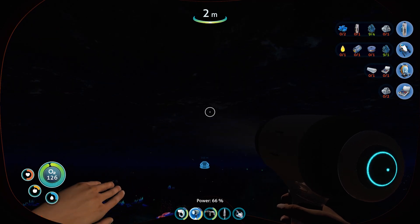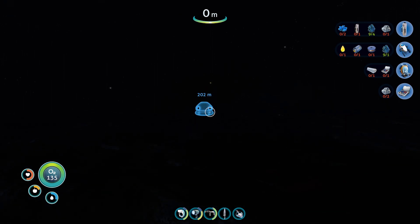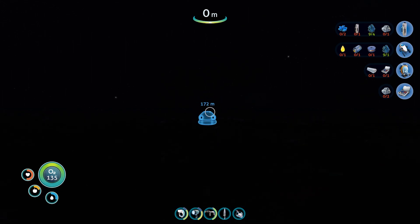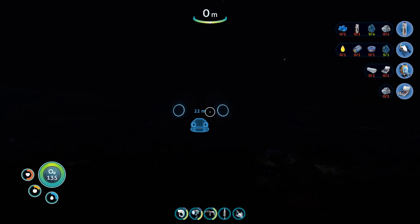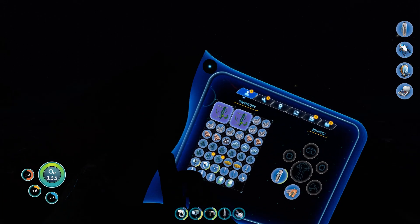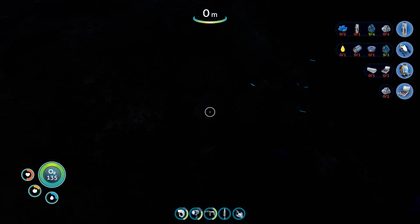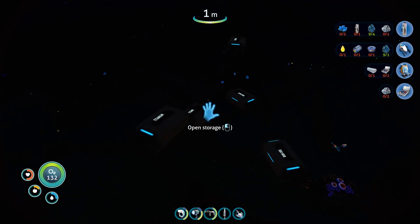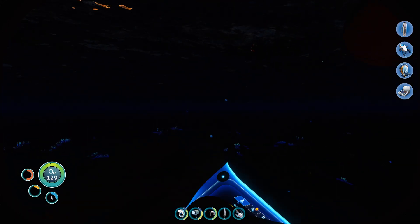All right, so let's go make this sea glide and get some food. We're also going to make this mask. I've got the titanium, I need some copper. Let me double check and get the acid mushrooms — one of these should say acid mush on it, which we'd love.